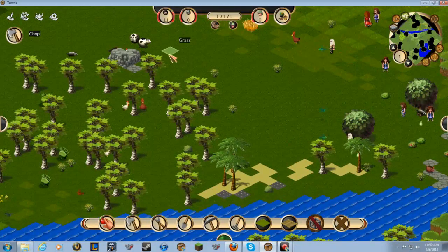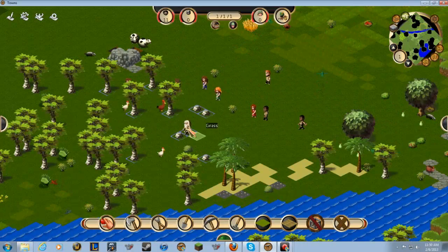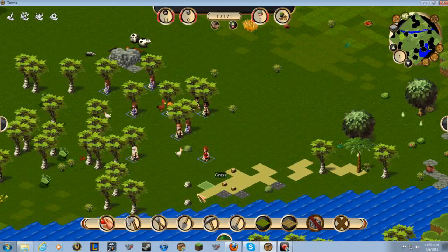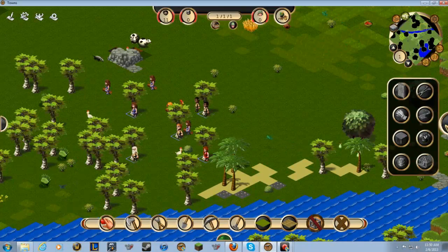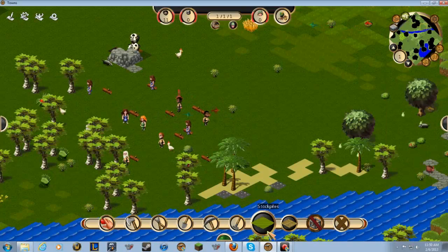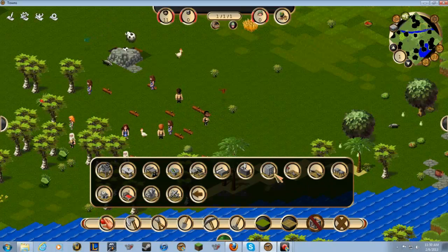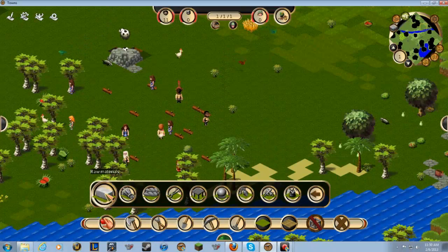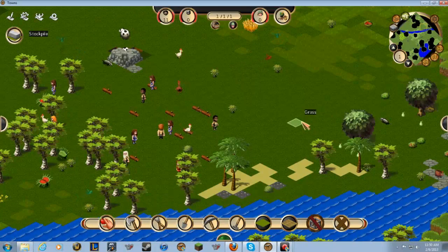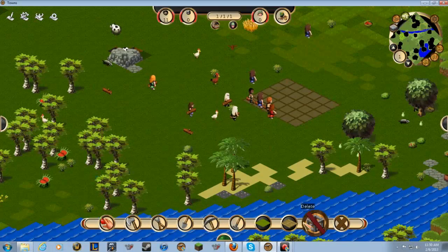Alright, chop some wood first off. Everybody runs to the wood — good, my minions! So we want to start off, but actually let's get a stockpile first. Raw materials — stockpile it all right here so they grab all the wood.